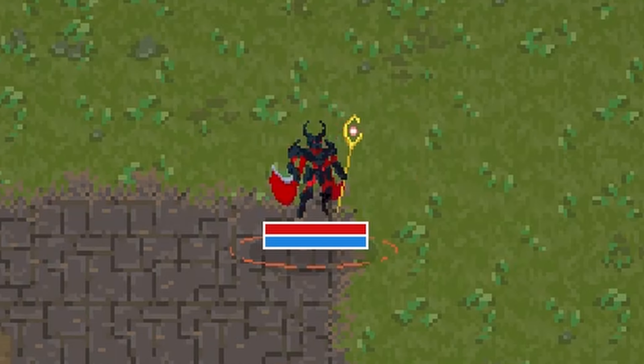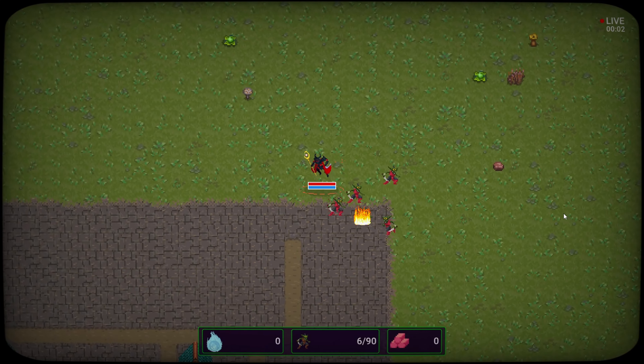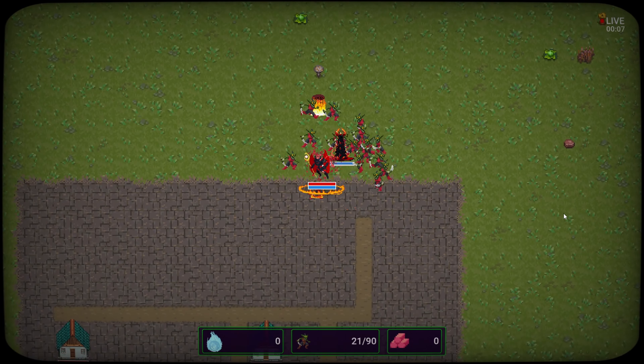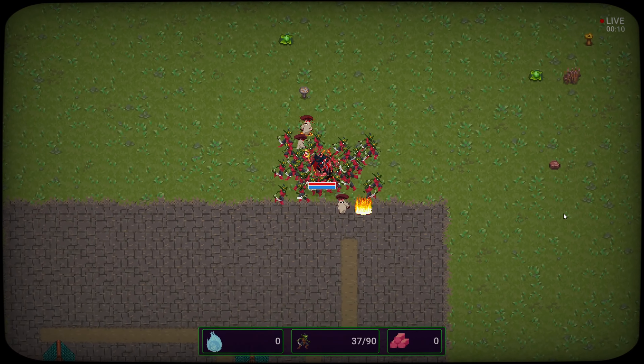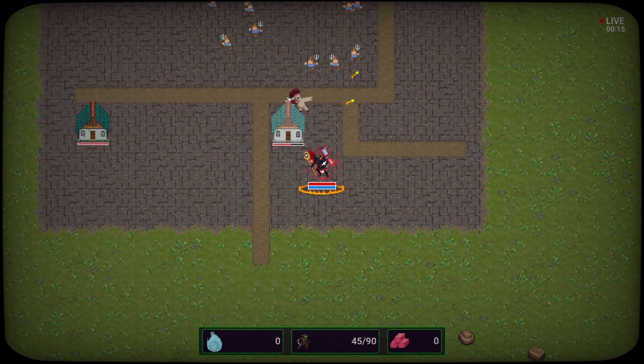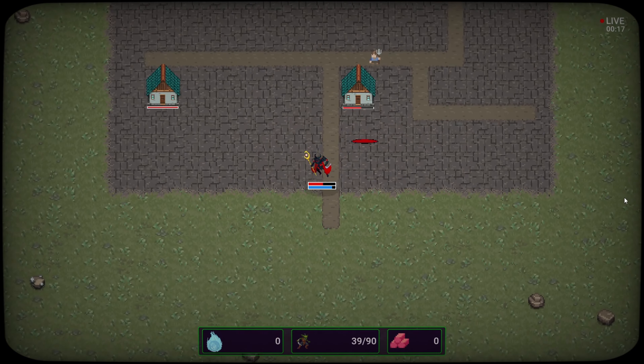I'd like to take a look at it here. As we move along I can press space to summon up these little towers, which kind of act as a way to help summon more of my little characters. Every time my mana bar is full I can press space and summon a tower.